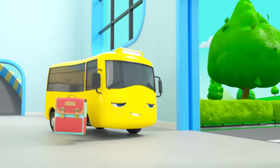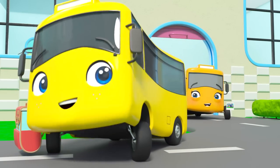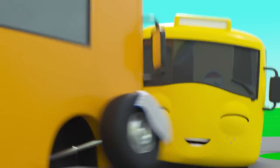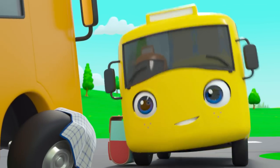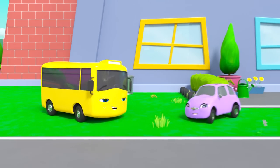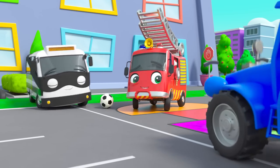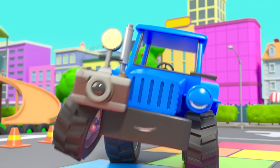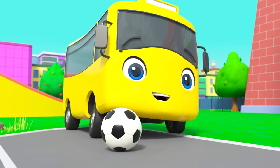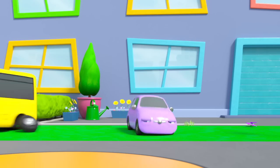Buster is heading off to school — wait a second, Buster! Don't forget, it's school photo day today, so you need an extra polish! Bye, Mommy Bus! Look — Terry Tractor is here to take the school photos! Bandit and Ash are up first. Smile! Buster's turn next, and he wants to get an action shot. Whoops — Buster slipped!